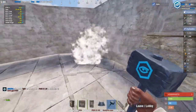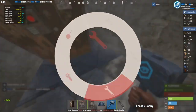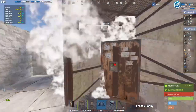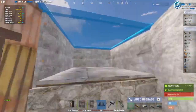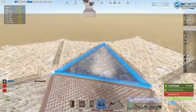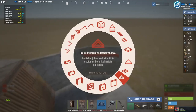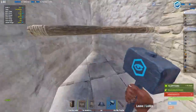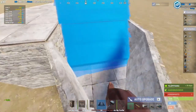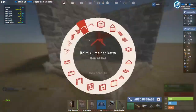Add a tool cupboard right here, and if you like you can already upgrade it to metal if you have materials ready. Then add the roof on every section except this one — this is for the hatch. For the entrance you add a mid-level floor for the bunker, so it comes right here. This is the starter section.